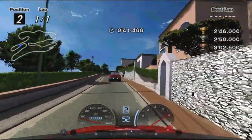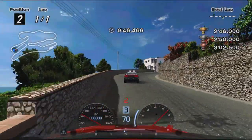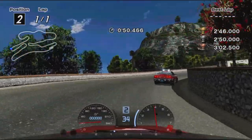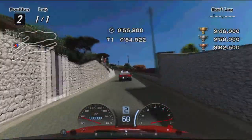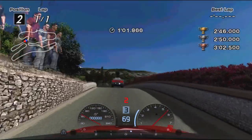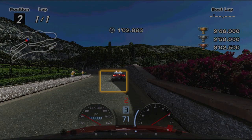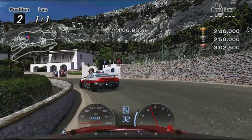Follow the same process heading into the next hairpin, this time braking at the moment the track opens up. Again, make sure to keep behind the pace car before finishing off the uphill hairpin section. After the crest, turn in at the thinnest part of the shadow, and brake at the thickest. Gently swing around the corner, and aim to still exit wide before the next section.